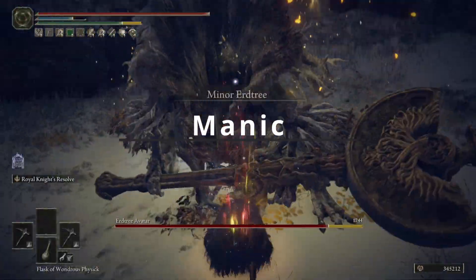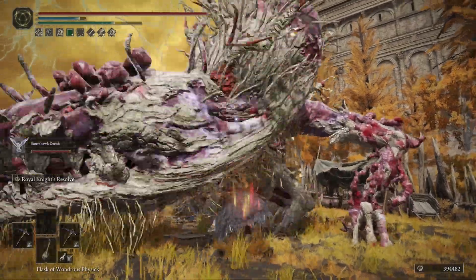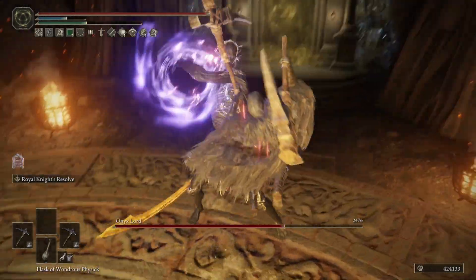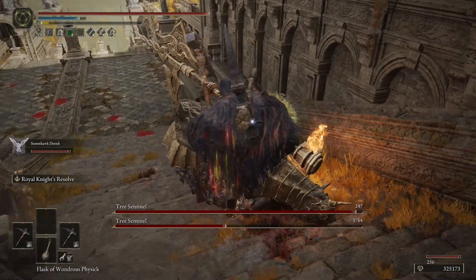This is the Manic Miner build. It's going to be a level 150 strength dexterity quality build, but we are going to be doing so much damage, as you can clearly see. You guys are going to absolutely love it. I'm going to take you through everything you absolutely need to know for this build — where to get all the gear, how to max it out, and how to do all of this damage.